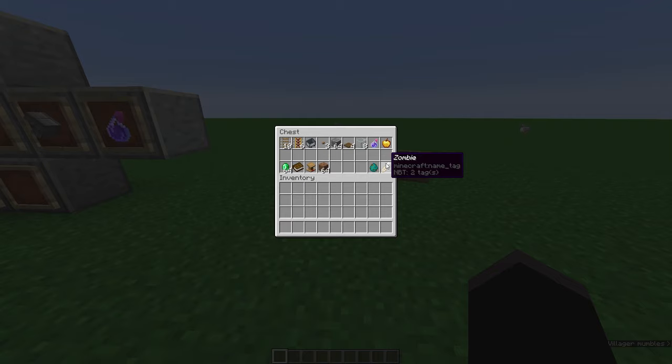If you don't have a name tag, you can find a zombie that can pick up an item — they have a really small chance of spawning with the ability to hold items. So just find a zombie that's naturally spawned in your world and throw some items on the floor; if it picks one up you can use that one in your farm.